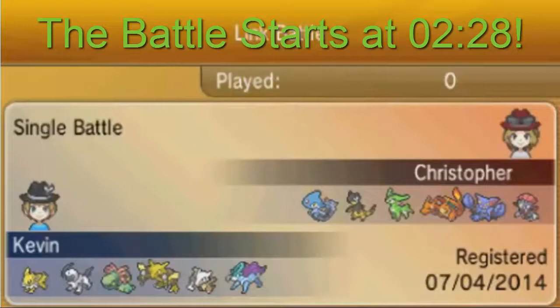His team looks really, really powerful. He has Azelf, Heliolisk, Virizion, and Mega Charizard — we'll have to find out which one in the video. And then he has the Choice Band Weavile, which is really, really powerful, and then the annoying Gliscor. So yeah, let's get on to the battle and see what happens.